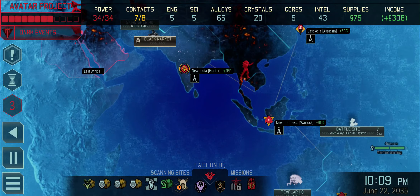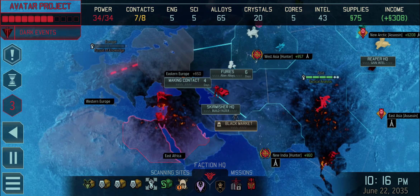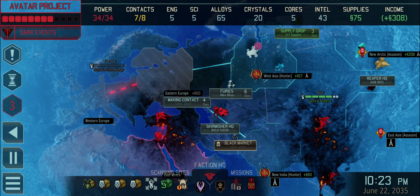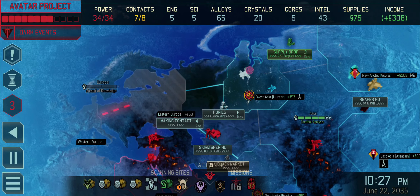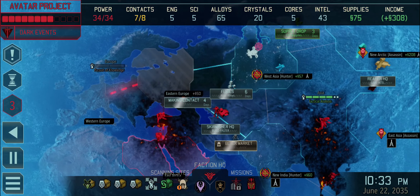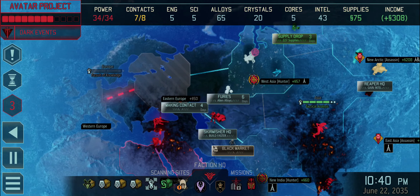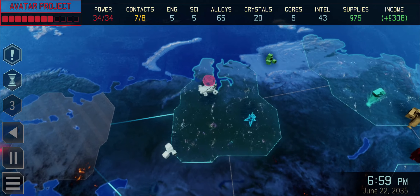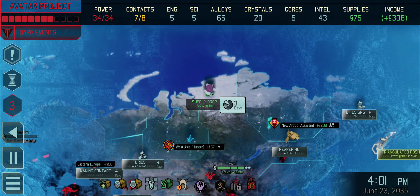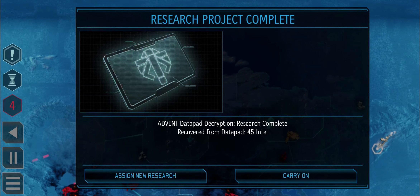There's a couple of alien alloys laying around, some crystals down there, but it's not an awful lot. I don't know if these expire at some point. The supply drop I definitely need to pick up - we're almost there, it's three days away. It's June 22nd now. Either way, we're not going to be making contact with the final blacksite in East Africa just yet.